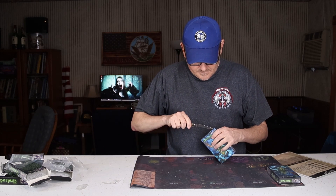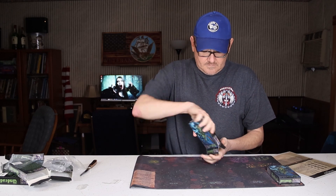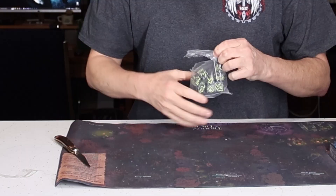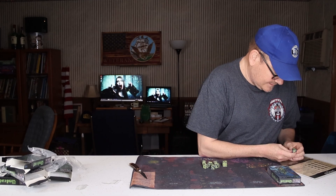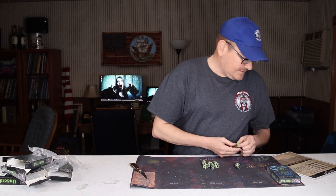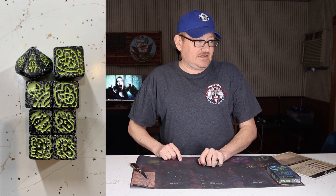Box number five is a Dracolich. The number five monster is a Dracolich and the three point die is another Lich. Wow. I'm getting my wish with magic dice, that's for sure.